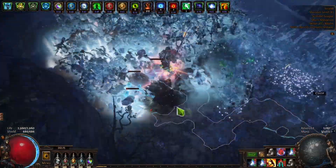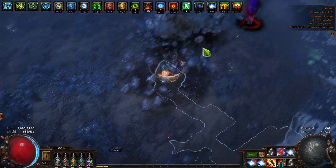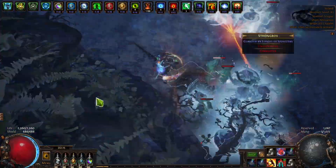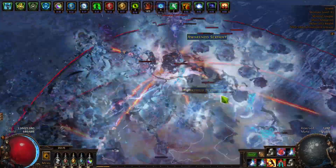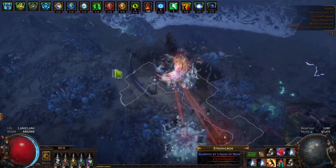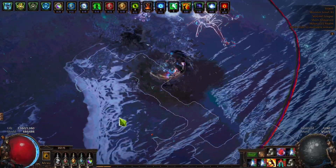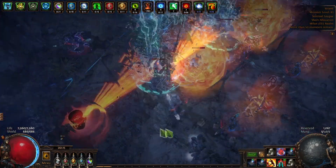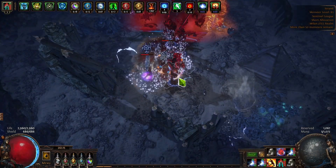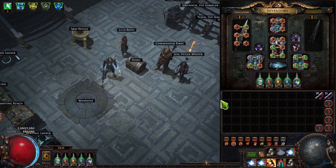Who is this build good for? It's good for someone who has spare currency — let's say 20 to 30 exalts — to get this build off the ground and farm T16 maps very quickly. You definitely need another character to kill endgame bosses: mavens, cyruses, conquerors, searing exarch, all of that. This character is not well suited for that — it's purely a speed mapper. But if you want an extra character to blast through maps faster than a headhunter build for half the price, this is worth it.